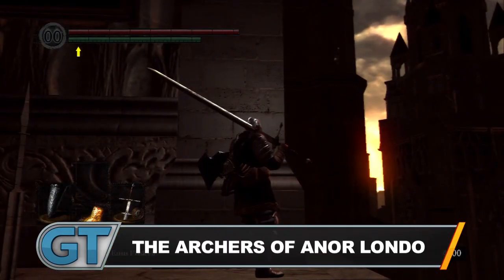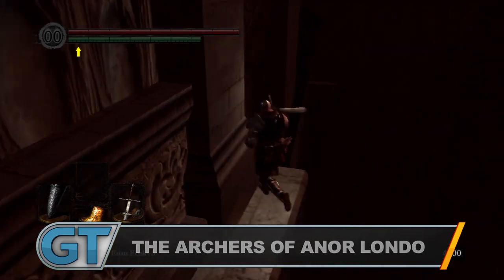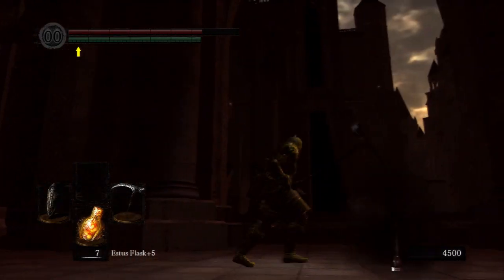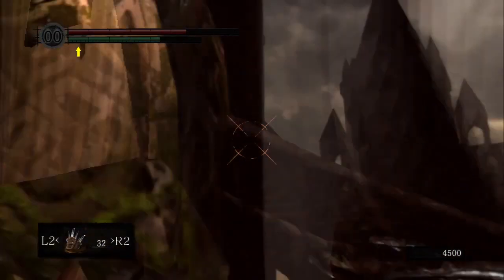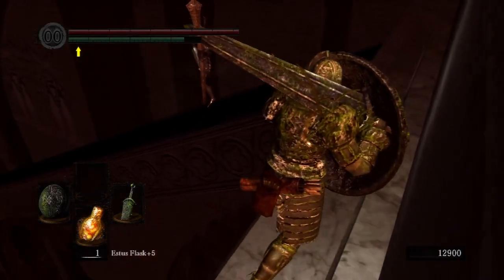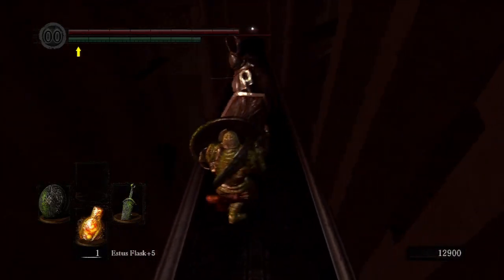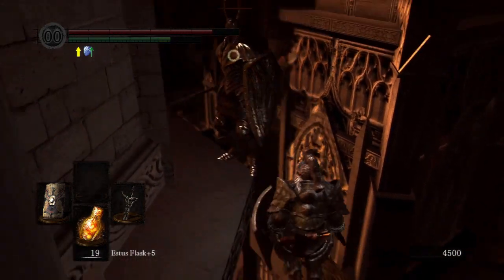Number 2: The Archers of Anor Londo. One of the most humbling experiences comes in trying to traverse a small portion of Anor Londo. Two archers perched in perfect sniping spots send volleys from afar, each capable of knocking you off the narrow ledges. The price for receiving their piercing blows? You fall to your death, perhaps ricocheting off the walls first. Indecision is your worst enemy, as the slightest hesitation spells your doom. Even cheating on the PC edition does little to alleviate your troubles. It's an old-school gauntlet that's merciless, yet its simplicity makes it such a perfect death trap.